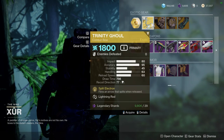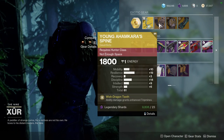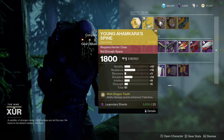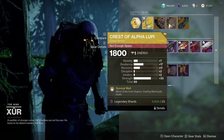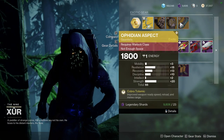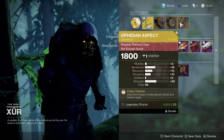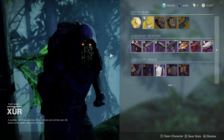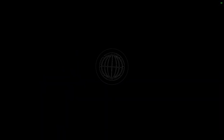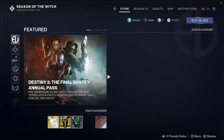As for the exotic armor, Young Ahamkara's Spine unfortunately got nerfed pretty hard, so I don't know if people are going to be picking that up. Lorely Splendor has a strength of 30. And then Ophidian Aspect with 18, 13, 10, and 20 — I think this is really good; definitely pick it up. And that's pretty much it for Xur — let me know what you guys are going to be picking up.